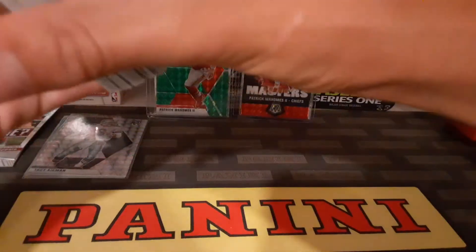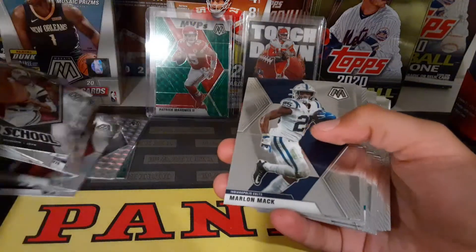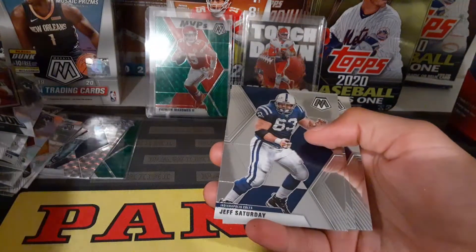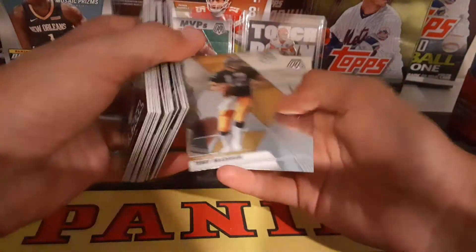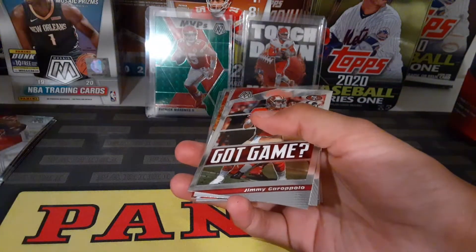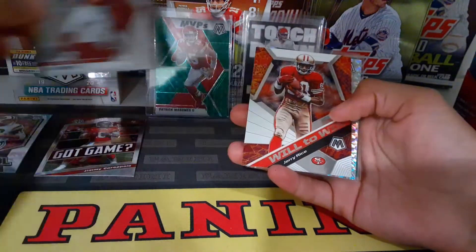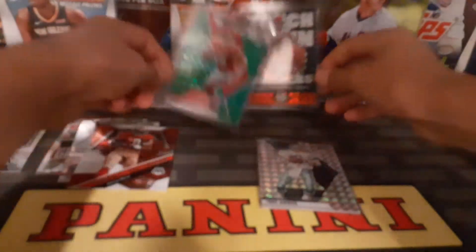Quick recap of the box — I like the Drew Lock, Kyler Murray, Michael Thomas, and Odell Beckham Jr. My favorites overall: Jimmy Garoppolo and the two Jerry Rice cards — the Hall of Fame and the Will to Win insert. Then a Troy Aikman silver prism and an Amari Cooper — two Dallas Cowboys cards. And then the two big ones...